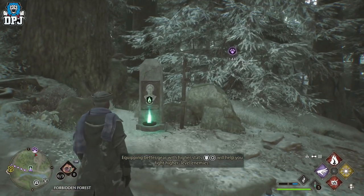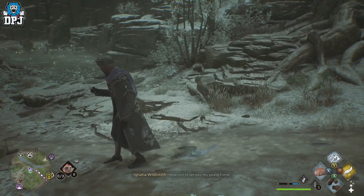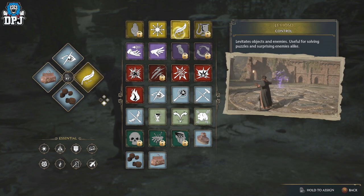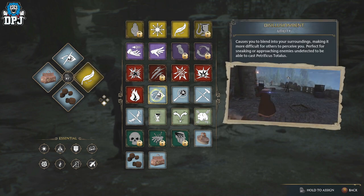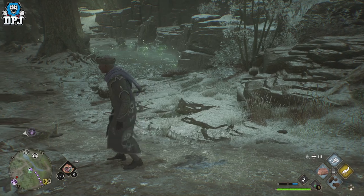Now before we actually go in, there are a few things you may want to apply to your spell diamond to make this easy. You want to apply Leviosa. Make sure these are all in the same spell diamond to make it much easier on yourself. You also want to put on Disillusionment — make yourself go invisible, it helps an absolute ton. And make sure you have the knapsack too. You can't use combat spells on wild animals, but these three are an absolute must.